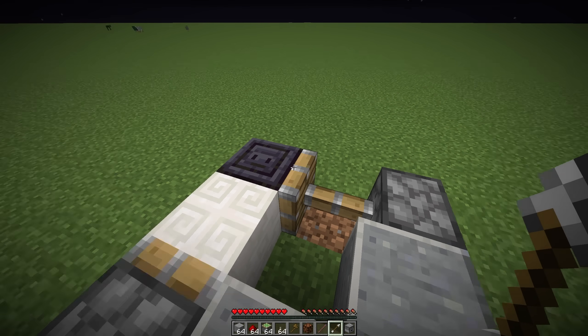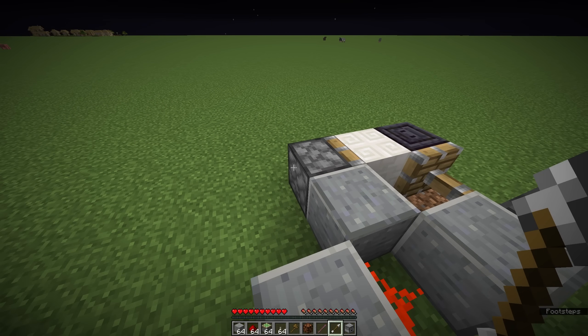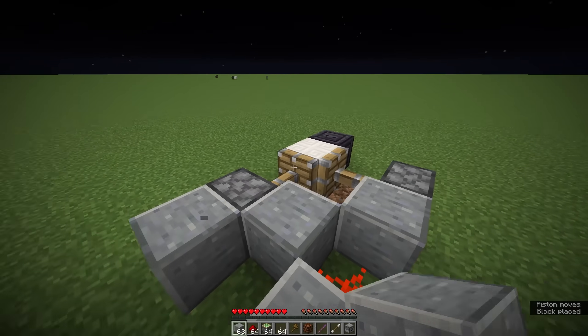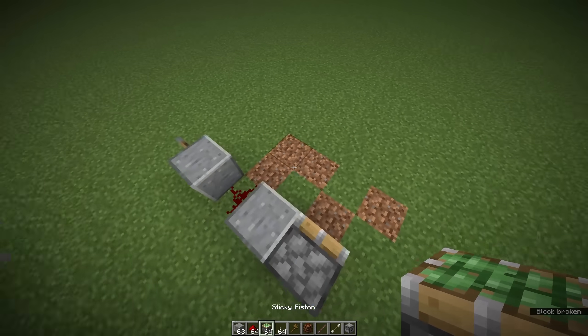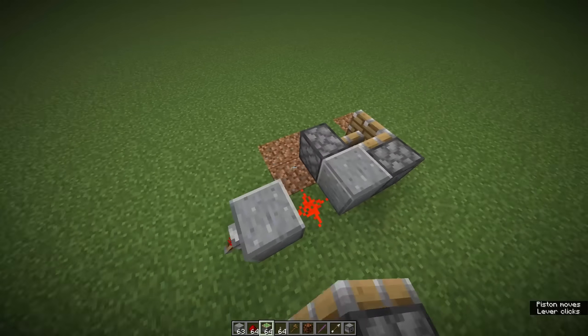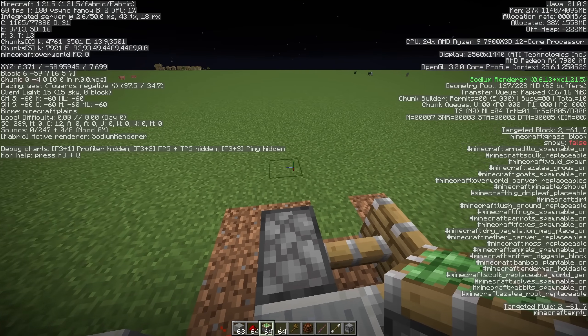When bucket indexes are equal, whichever block was added to the hash set first will update its neighbors first. The way they're added is: first the piece of redstone, then we iterate through the directions in this order. Checking the directions — this way is north, this way is west, and north is first. So the piston on the north will extend first. That checks out. And why didn't the second piston extend at all? Well, it tried to and it failed — it just needs a little block update. Also, if you have two pistons updated from the same neighbor, they go in a different order, and now west is first.